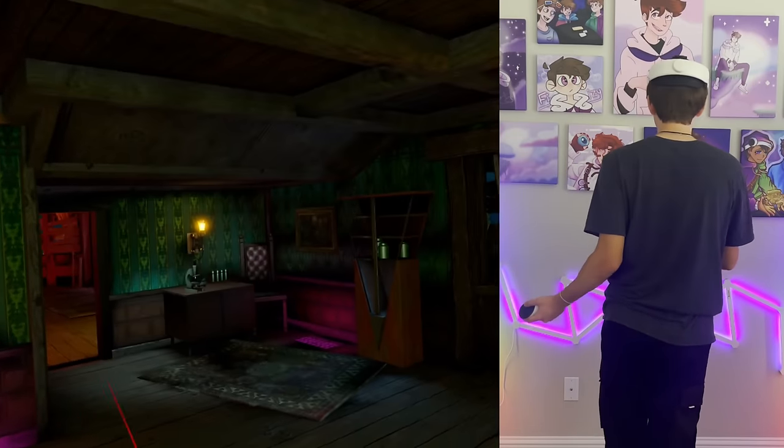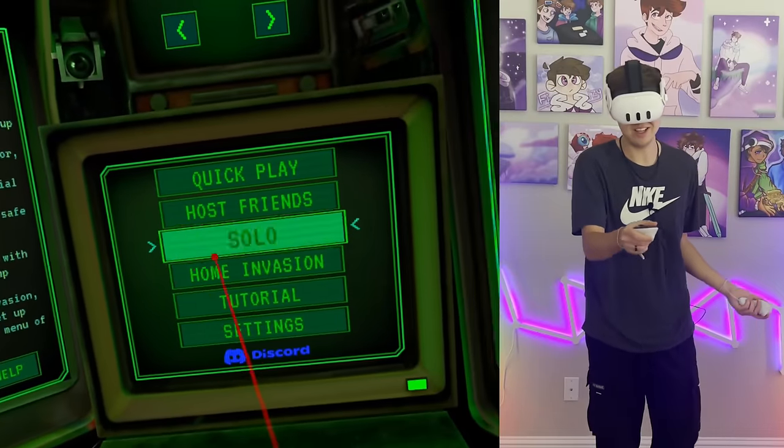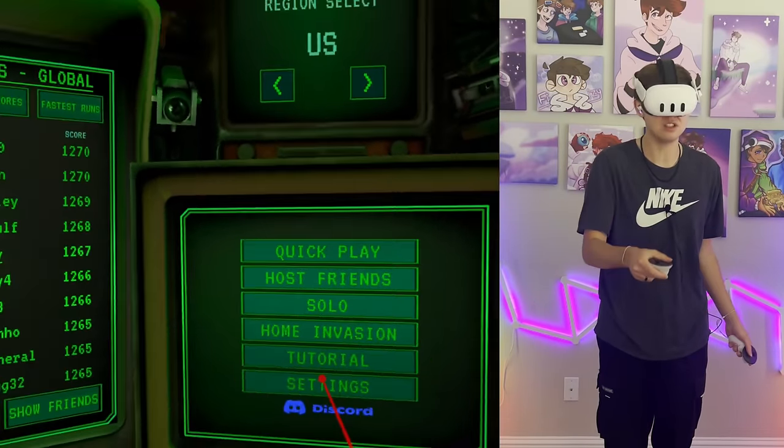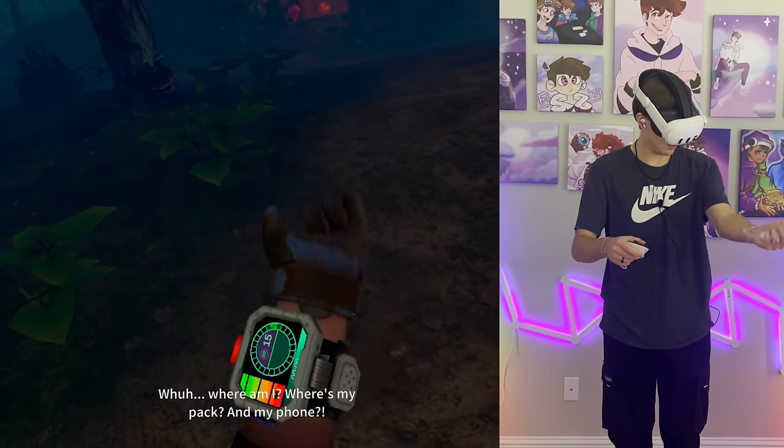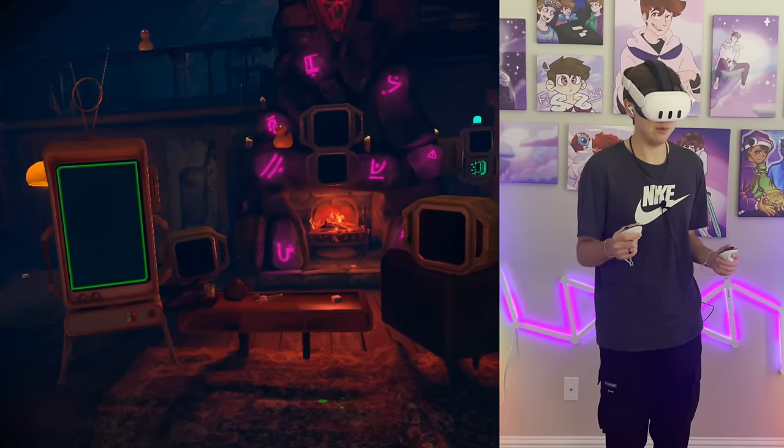Here we are in Drop Dead the Cabin, and bro, this is actually kind of scary — there's literally zombies trying to break in. I have not played yet, so let's go ahead and hop into the tutorial. Look at my hand — why did my arm move like that? Why does it move so janky? All right, we're heading into the cabin.